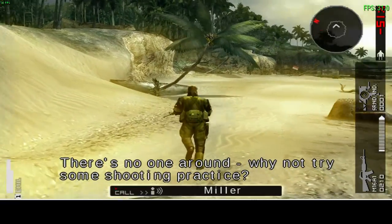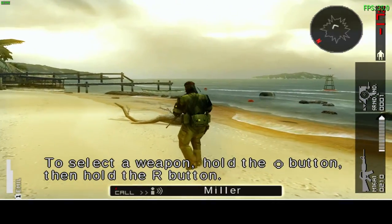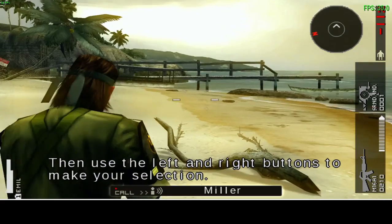There's no one around. Why not try some shooting practice? Select a target to select a weapon. Hold the circle button, then hold the R button.